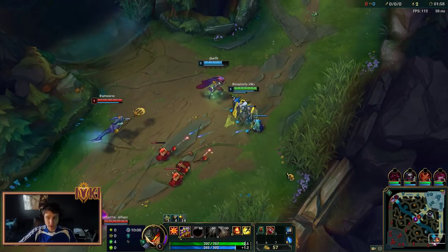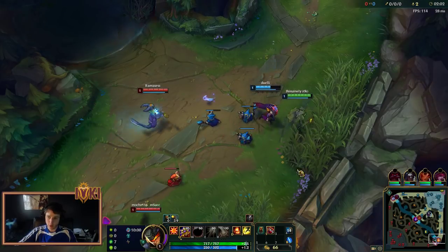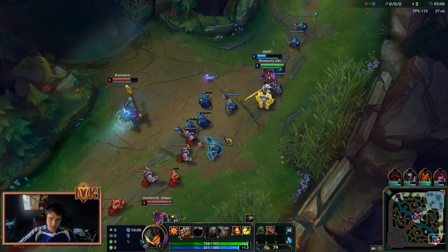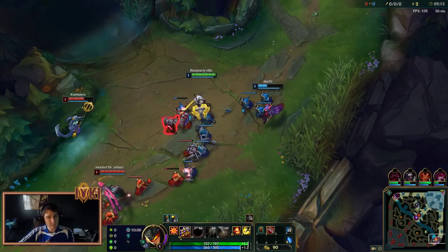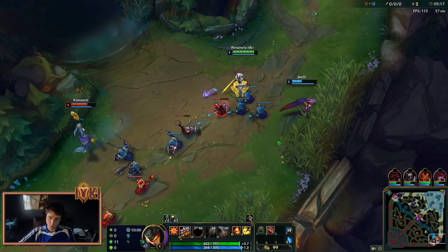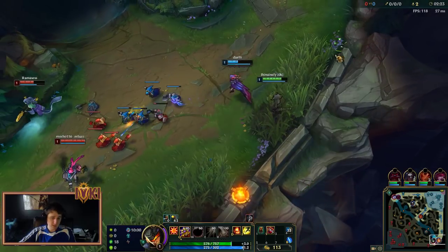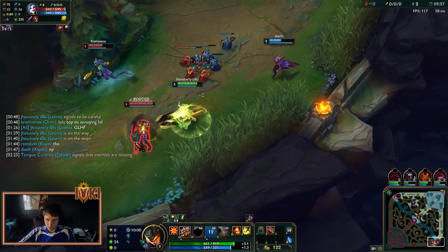Today we are going to be trying out a Korean build. So what I did was I went to a site called LOLAlytics. LOLAlytics is the website, and what it does is it separates all the servers — NA, EUS, Korea, and everything. You can actually go into each server and look at the top builds per champion per server. So what I did was I went to the Korean server, found the highest win rate items, which are the Banner of Command and Iceborne Gauntlet. So we're going to be trying out a Korean Leona build today.